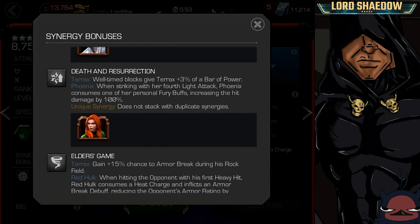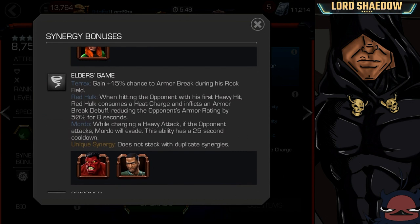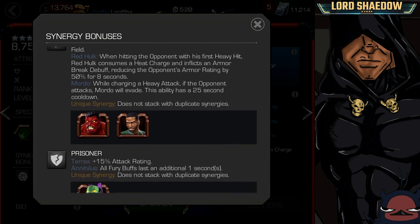Well-timed blocks give Terax 3% of a bar of power. Then we've got this one with Red Hulk and Mordo. Red Hulk is a beast, so just the fact that you need Red Hulk is worth it — I can see bringing Red Hulk along questing. He's very useful. Terax will gain 15% chance to armor break during his Rockfeel, which is not as impressive unless you're going against Ghost or someone like Mysterio.